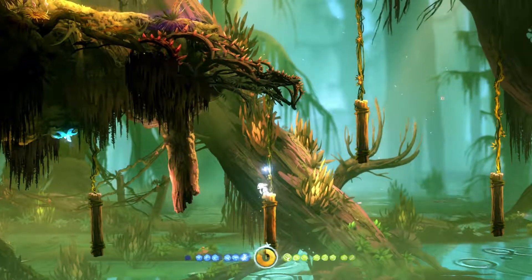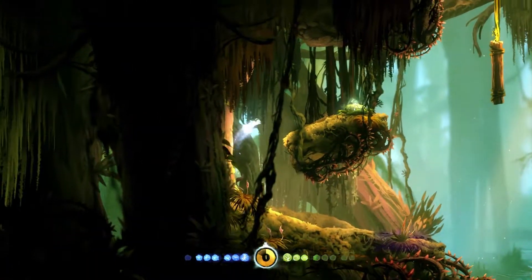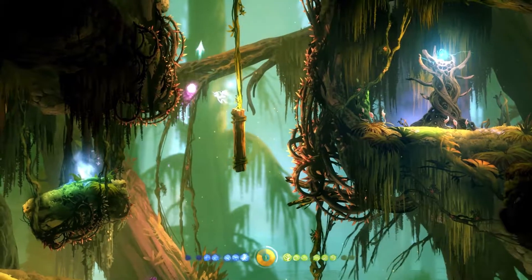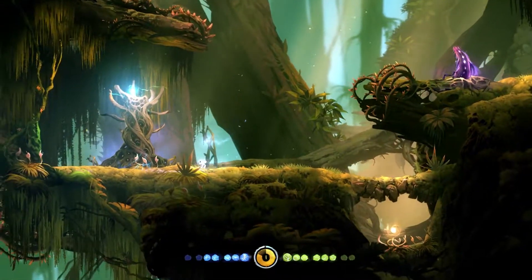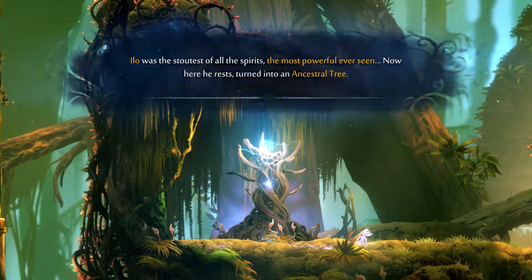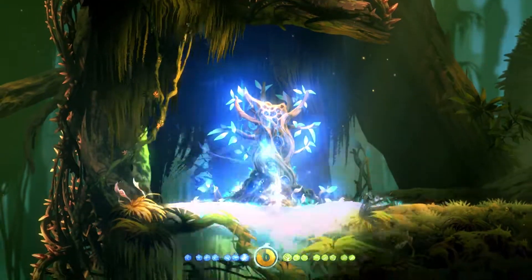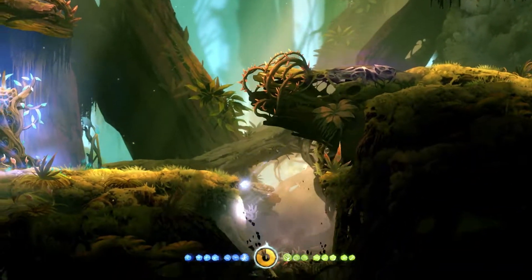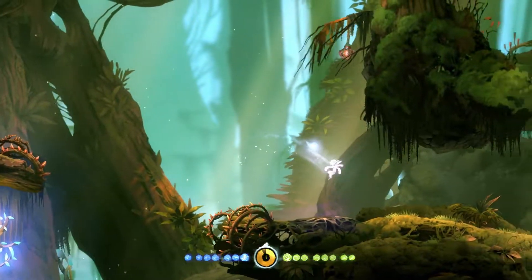Make our way up here with some platforming. We're here — we get infinite power... no. We get Stomp, though. Game's been teasing us about these the whole time, and I can finally deal with these. There's one up there we can't deal with for now — even right after we get an ability, they're teasing us with more stuff.